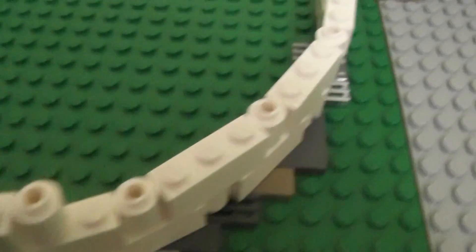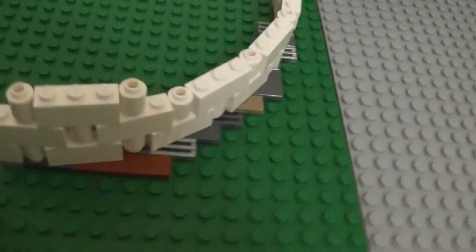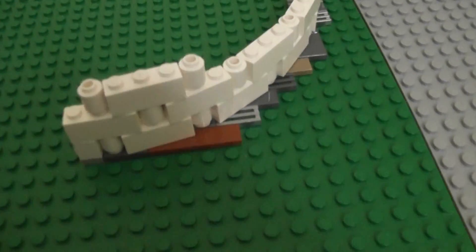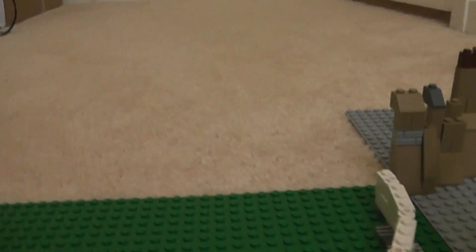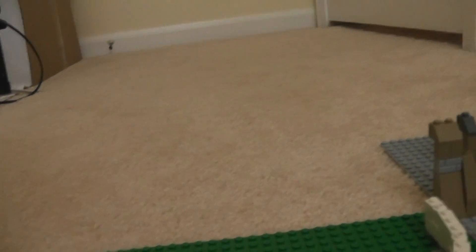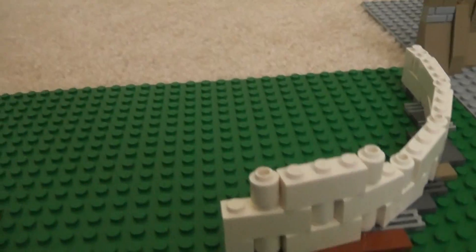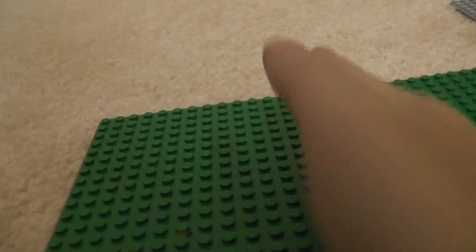In case you're wondering what this building here is supposed to be — it's supposed to be the building where Hondo Ohnaka talks to you. I'm talking about the ride from Galaxy's Edge. You go in and there's going to be Hondo Ohnaka here on a platform.